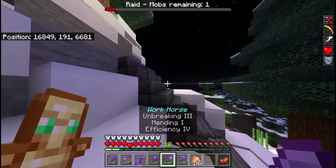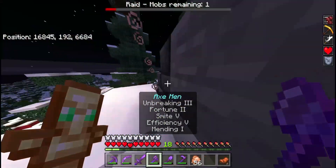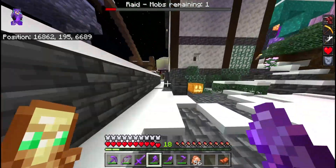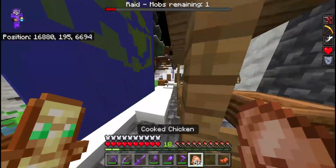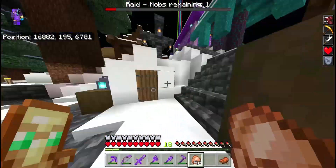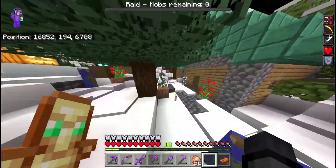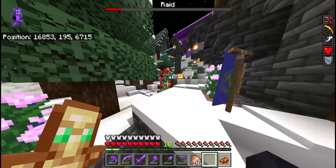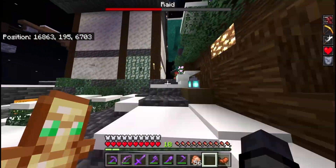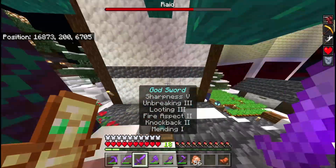We have one mob left and I don't like the fact that there's still one out there. I think it's to the same side - you found him? Okay, he's down. From now on basically every wave is going to be ravagers, evokers, witches, pillagers, and vindicators - so basically just everything.